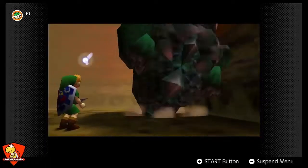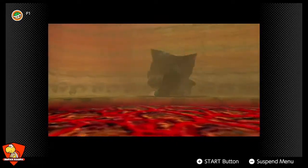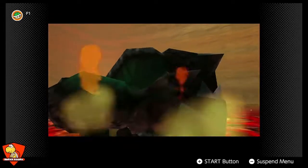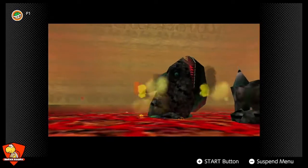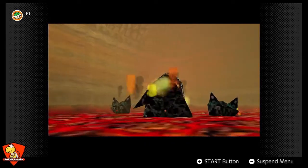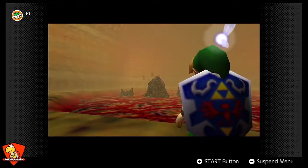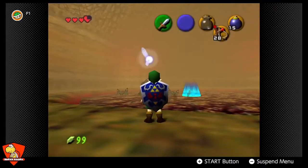So those first two bosses — Queen Gohma and King Dodongo — are stupidly easy. They're more a visual spectacle than anything. But the third boss we have to face is when the boss difficulty officially starts to ramp up, even though I think it's pretty easy.